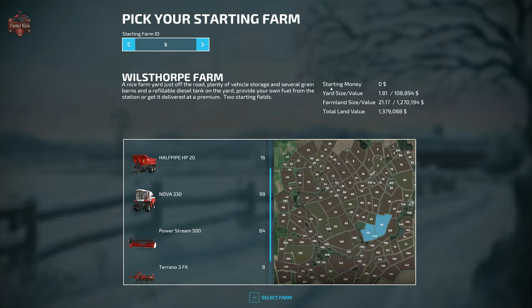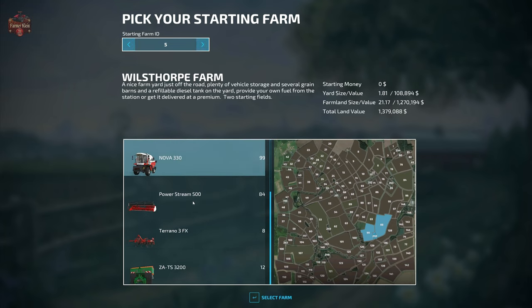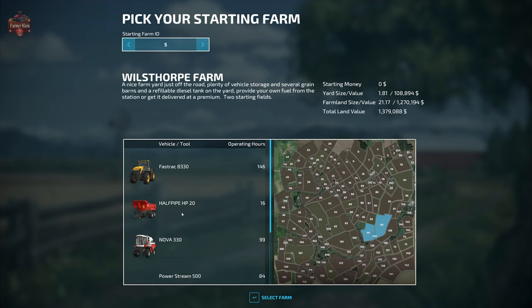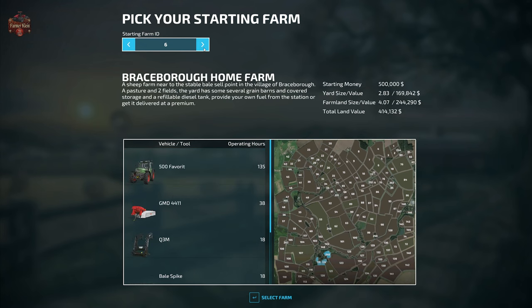Farm 5, Winstle Fort Farm, is a nice farmyard just off the road with plenty of vehicle storage, several grain bins, and a refillable diesel tank. There are two starting fields; you start with zero money, 1.81 hectares of farmyard, 21 hectares of farmland, and a total land value of $1.3 million. Starting machinery includes the Half Pipe HP20 trailer, the Overstar 330 harvester with Power Stream 500 header, the Torino 3 FX cultivator, the Zats 3200 fertilizer spreader, and a Fast Track 88330 tractor.